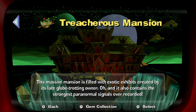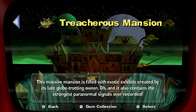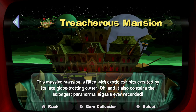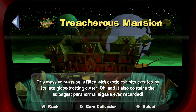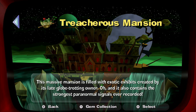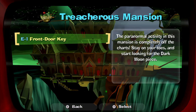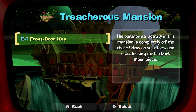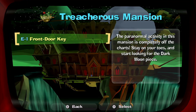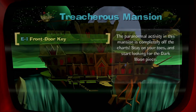This is like a museum of sorts. This massive mansion is filled with exotic exhibits created by its late globetrotting owner. And it also contains the strongest paranormal signals ever recorded. We're going to get started with E-1, the Front Door Key. The paranormal activities in this mansion are completely off the charts. Stay on your toes and start looking for the dark moon piece.